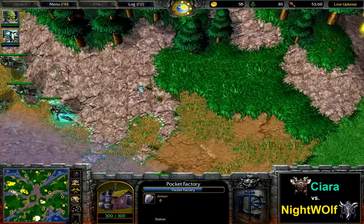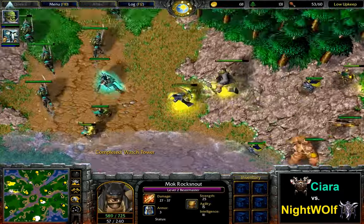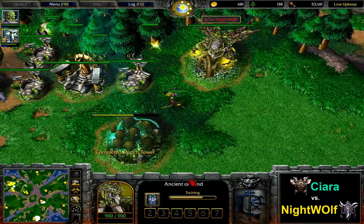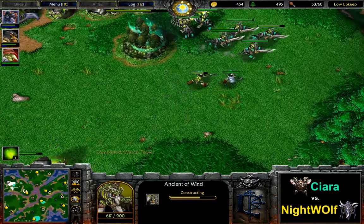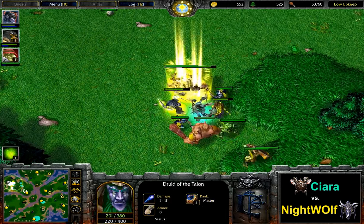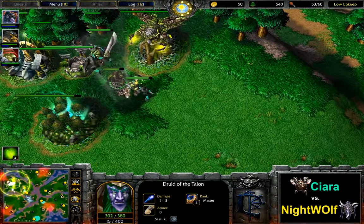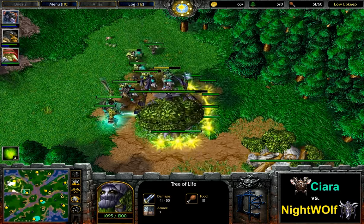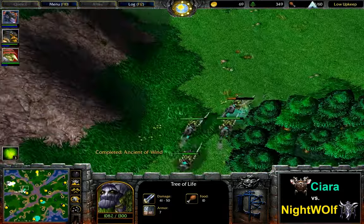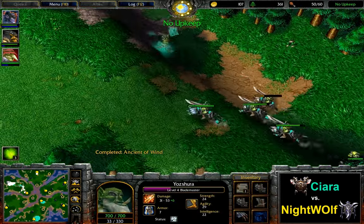Nightwolf slowly wearing out his opponent. Shadow Hunter and six Raiders have slipped past the Nightwolf army — a couple of Ensnares would help him out here. One Ancient of Wind is up again, second one is coming. Where's the Blademaster? Coming in from the top — the Shadow Hunter did get surrounded, and actually there is no Town Portal on him this time. So Shadow Hunter is going down — double level up for the Nightwolf heroes. One Raider, two Raiders being a bit of a pain. Now the expansion is finally under attack with four Raiders and the Blademaster.